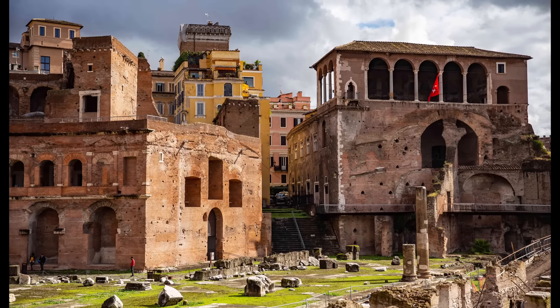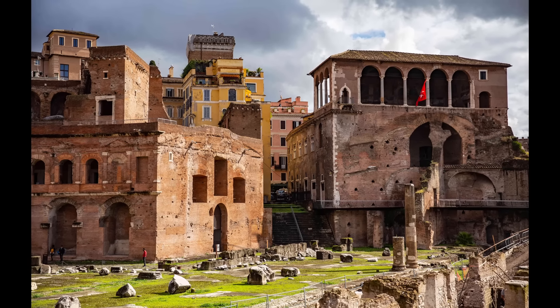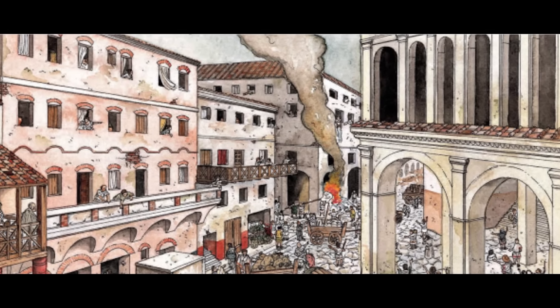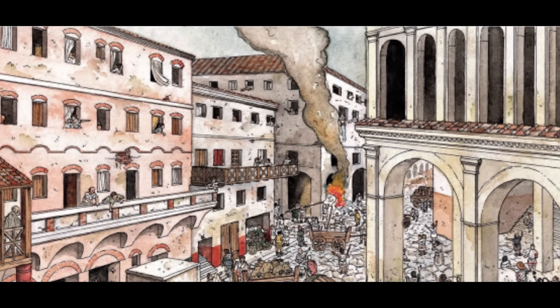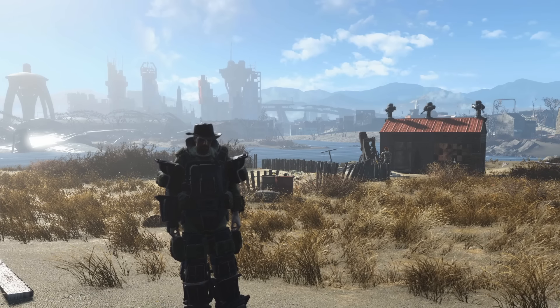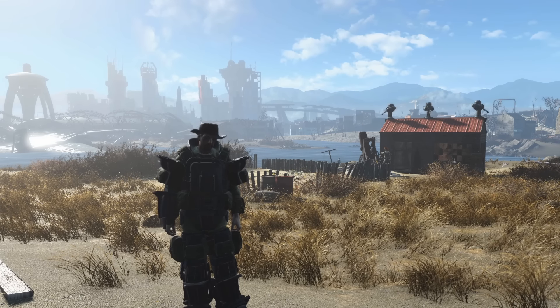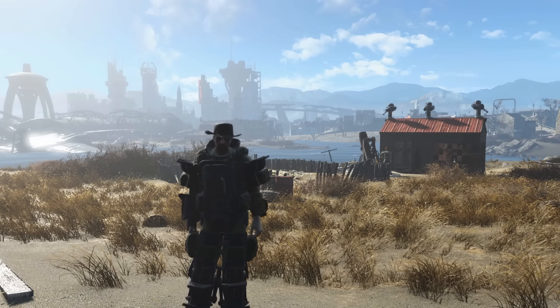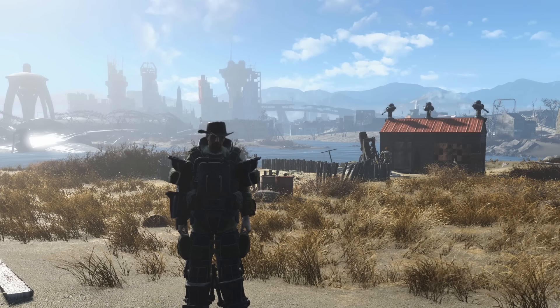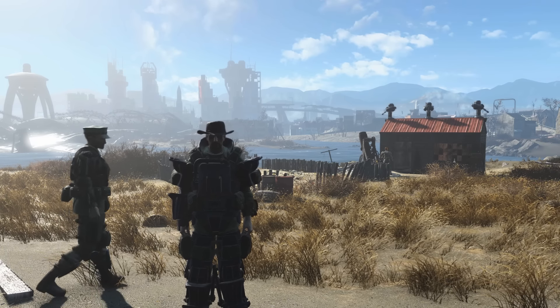Insulas, or insulae, housed a large portion of the population in ancient Rome, and were characterized by their use of progressively lighter and incidentally more flammable materials the higher from the ground they grew. Their shaky histories aside, I decided it would be good fun to do a Commonwealth Contractor video to see if we can build a wasteland equivalent to the insula using good old concrete for the lower levels, vault tech chambers for the mid-level, and lighter weight wood, tin, and glass on the top level.